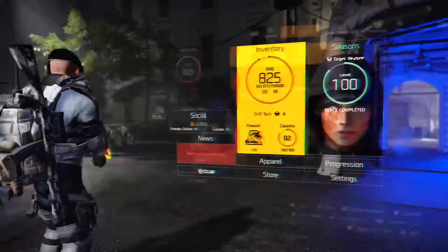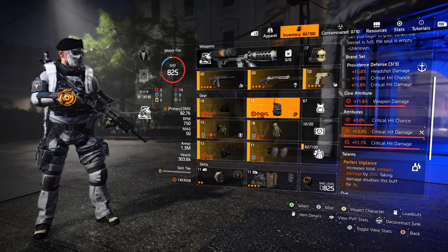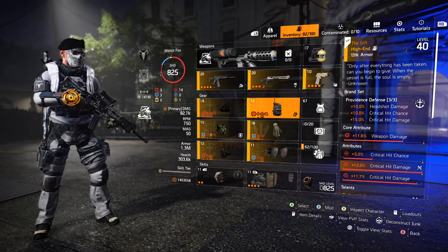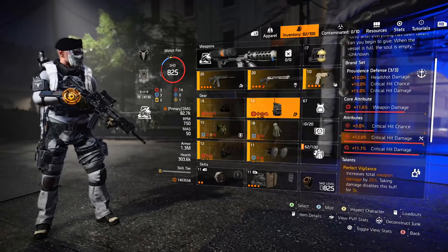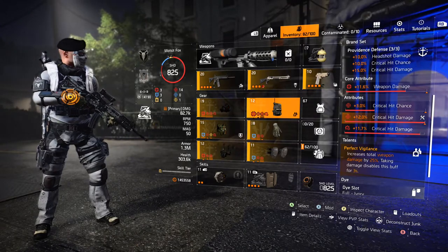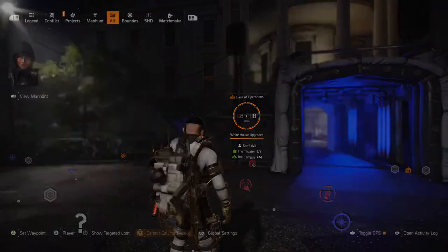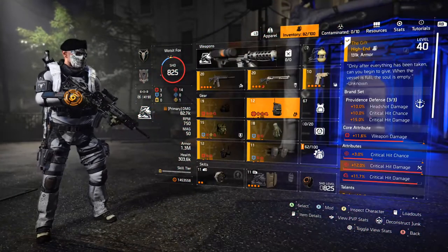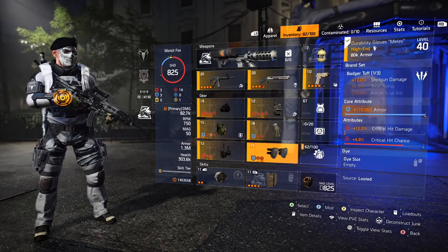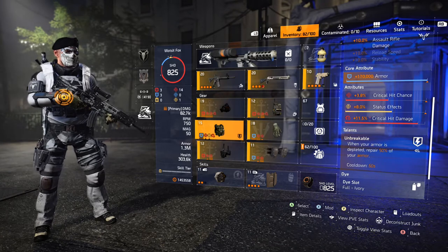The talents I've opted for are Unbreakable and Perfect Vigilance. Perfect Vigilance is on a named backpack called The Gift, which is limited to the dark zone and DZ proficiency caches — so just use standard Vigilance if you don't have it. The only real difference is it's disabled for four seconds on the non-named version. Unbreakable is a fantastic get-out-of-jail-free card — it's percentage-based, so the higher your armor, the more value you get. Don't run it on low-armor builds; you're better off with Efficient or Vanguard.